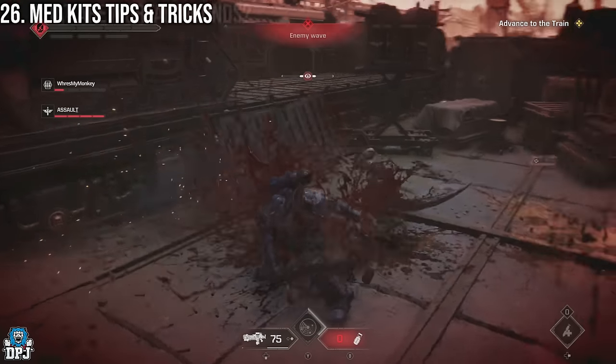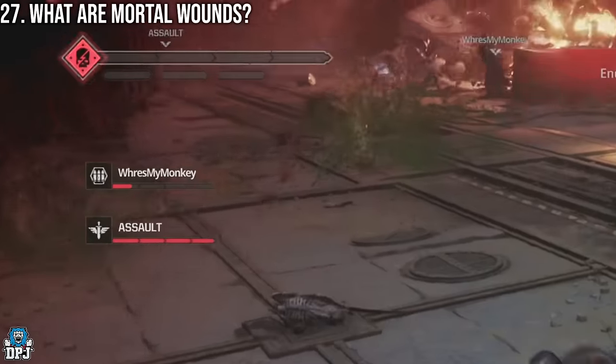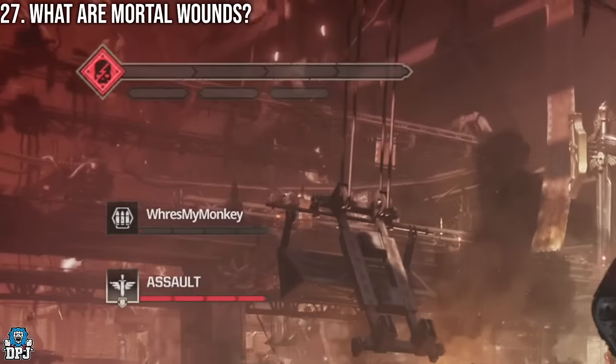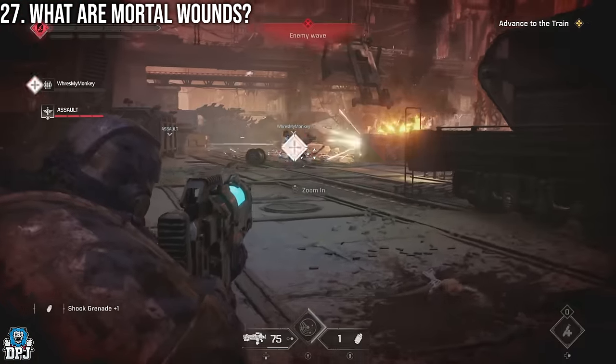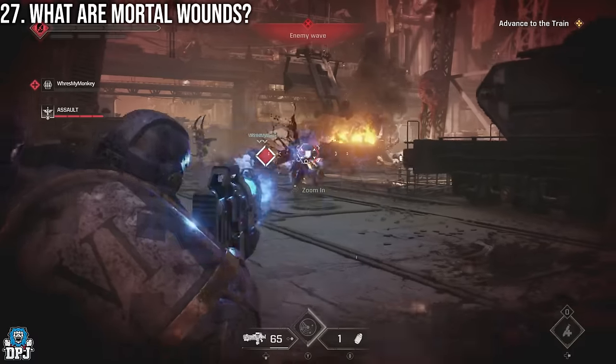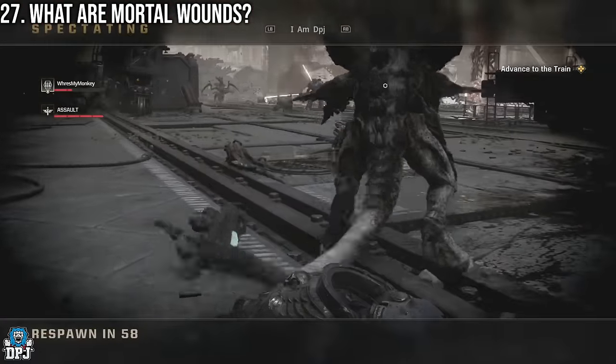You know you have the mortal wound effect because you'll see a skull next to your health bar. When you have a mortal wound, the next time you go down you are removed from the fight and must wait a timer. If this happens while playing with bots, the mission is over.